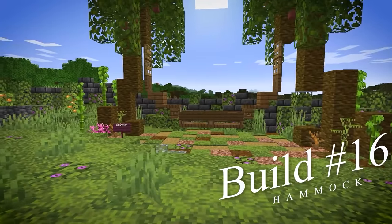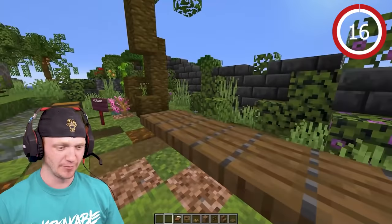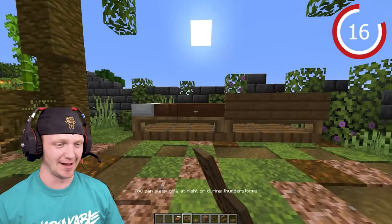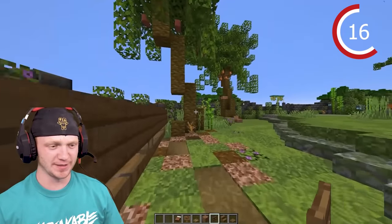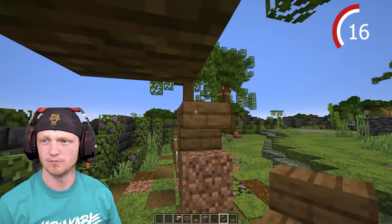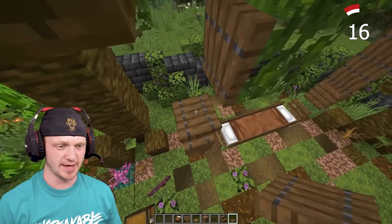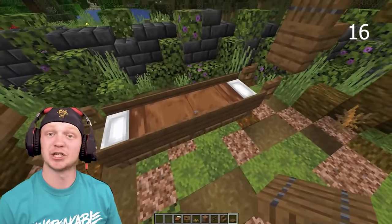Between these two trees we're going to build a hammock. Place down some trapdoors, then place a bed and another bed facing the other way. Hammocks are actually kind of difficult to build in Minecraft. Place a fence gate on each side, some dirt stairs, then do the same thing on the other side with spruce stairs. Close up the trapdoors and connect everything — it actually works.